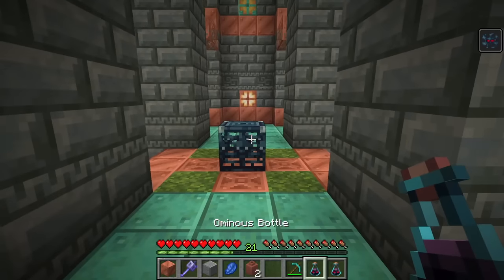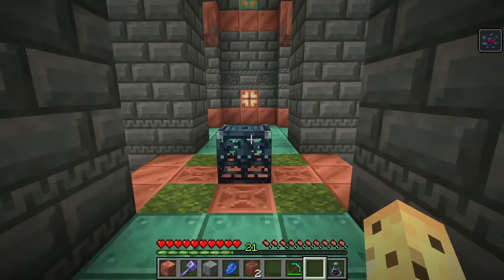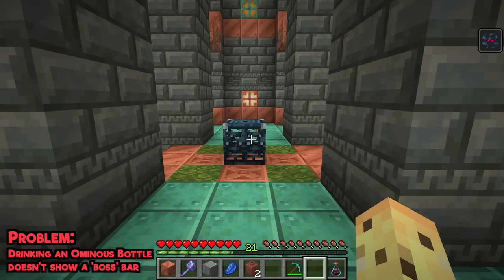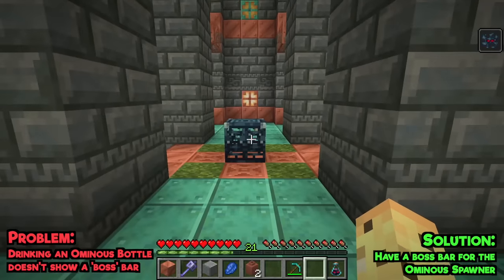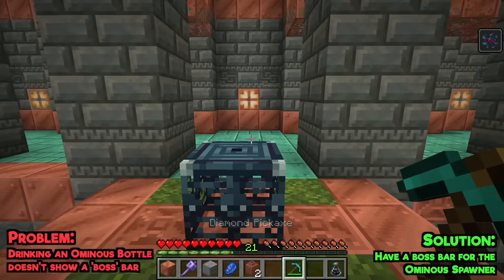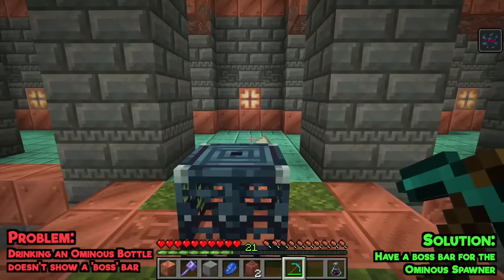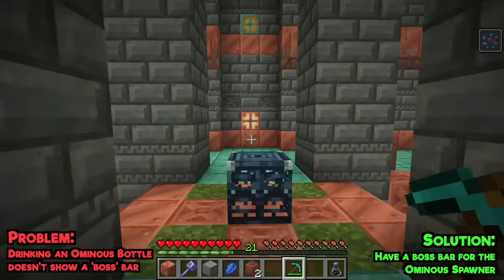Speaking of more fun: when you drink an ominous bottle, it turns all nearby spawners into ominous spawners. This is almost meant to be the boss fight of the trial chambers, but it doesn't have a boss bar right now like the raid does. I think if the raid is going to have a boss bar, so too should an ominous spawner — it would really help knowing there's just a single mob around somewhere, so you know to find the last spider and get that reward.